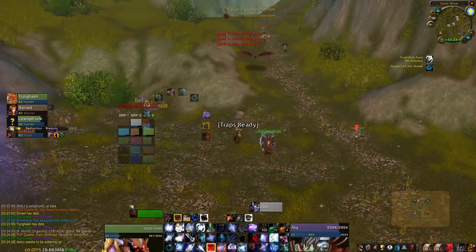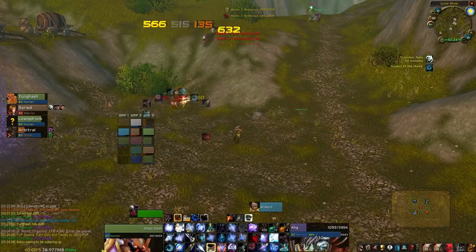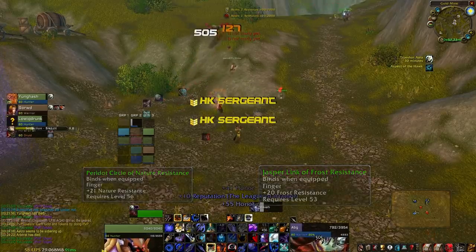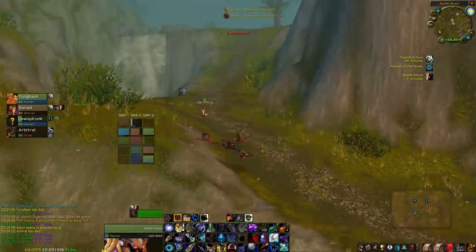I sold them for 250 gold to 700 gold a pop a couple months later when the frenzy died down and these items were almost non-existent. This concept does not only apply to twink items from SFK, but it applies to mats and green items with specific stats as well, like nature-resist gear, frost-resist gear, and fire-resist gear. These items provide the same type of opportunity. When scanning the Auction House, always look for good deals early on in the server launch - you'll be thankful in the end.